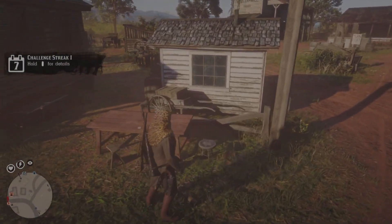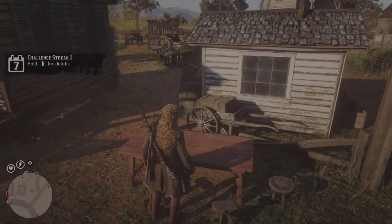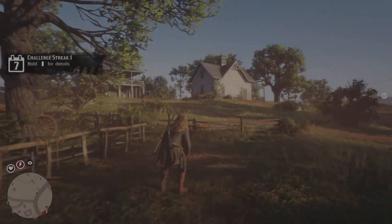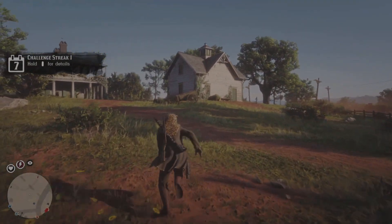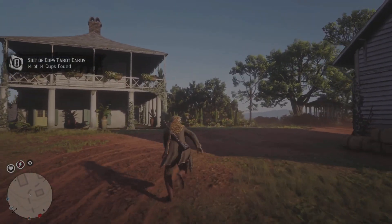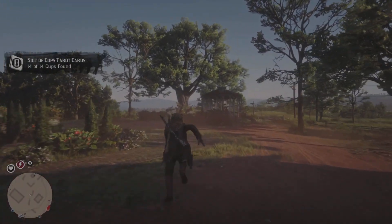We're gonna run all the way across here out of the bar. We make a left-hand turn and come all the way to this picnic table, then run up to these houses up here. Our last two items are just gonna be over here.